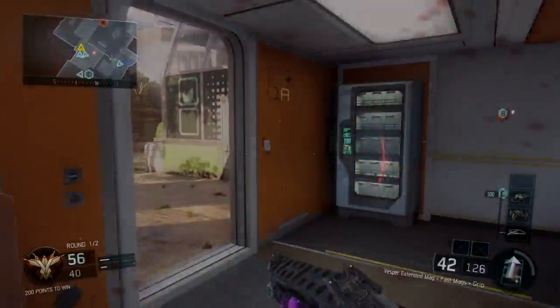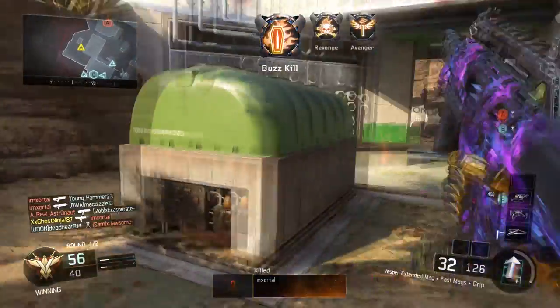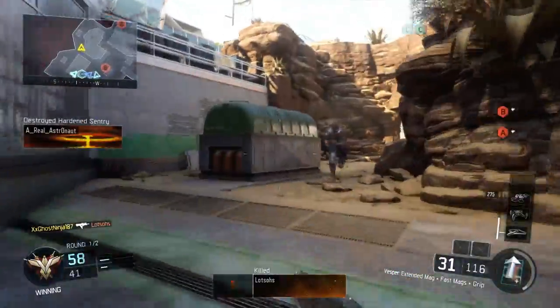What is going on you guys? It's Ninja here and today we're going to have a Vesper best class setup. Now the gameplay you guys are going to be watching in the background is a Bruto, which is a nuclear — I was 5 off the nuclear and I definitely should have killed the 26th person.